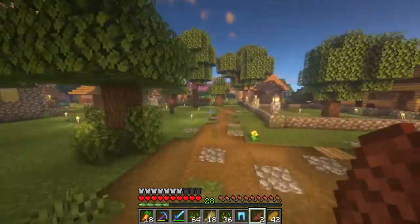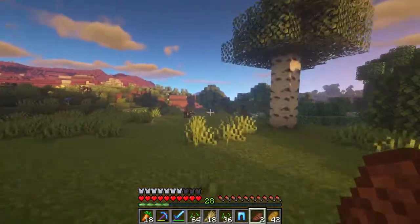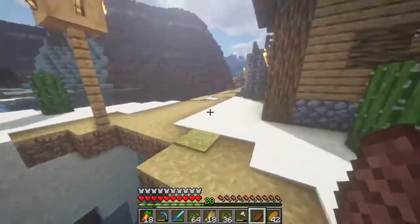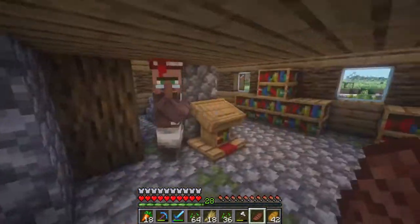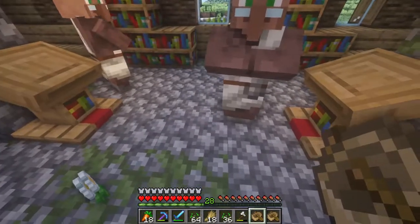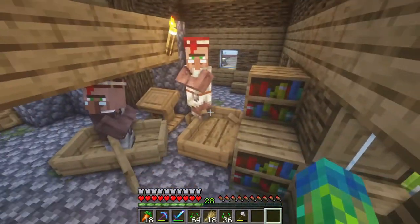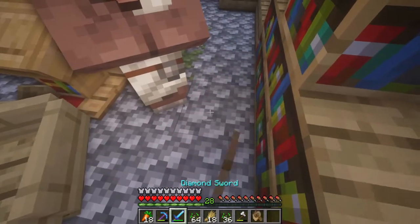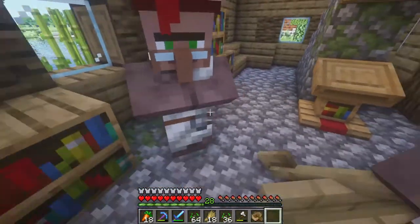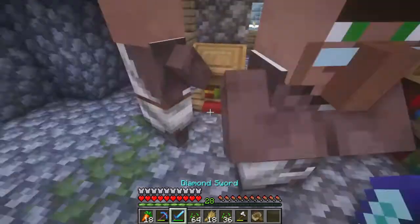I'm about to hop over to that other village all the way over yonder and grab basically both of those villagers that are living over there and both lecterns, turn them into librarians, and bring them back to this village — we're gonna have to build them a small home. I haven't seen the villagers yet — they're both librarians now. Perfect. I'm going to put you in boats. Please get in the boat, sir. One swipe of the sword.